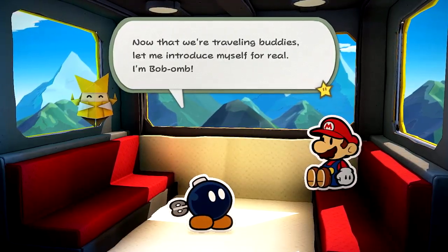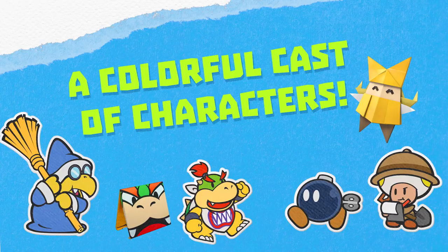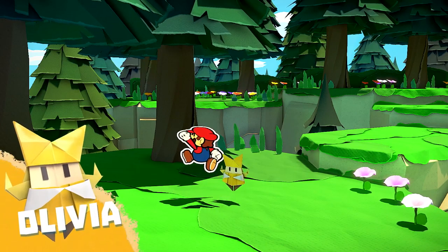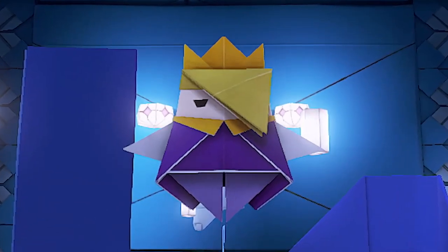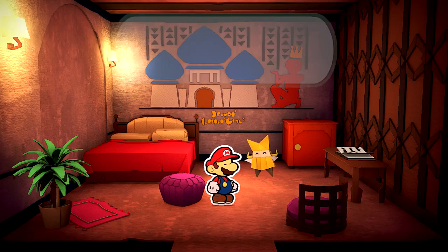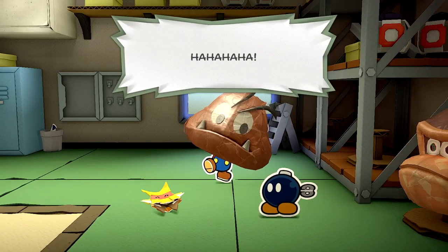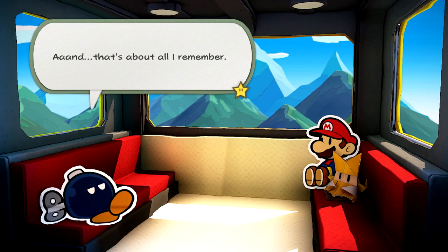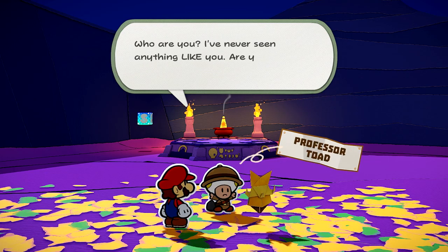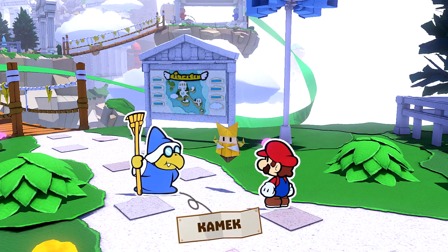And what's an adventure without companions to share it with? Meet Olivia, Mario's steadfast travel companion. However, she's also King Oli's sister. Determined to foil her brother's plans, this bright young lady helps Mario out of all sorts of jams. During Mario's journey, he'll cross paths with a variety of characters: a Bob-omb who's lost his memory, a Toad professor of ancient history, and the Magikoopa with a penchant for cleaning — Kamek.